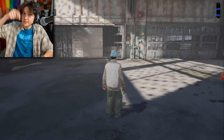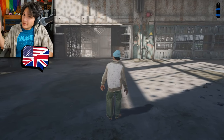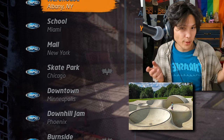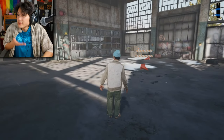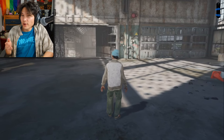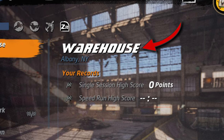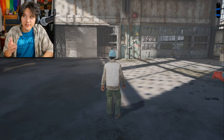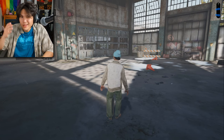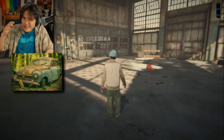Today we're going to learn some English while skating around some of the different parks in Tony Hawk Pro Skater. We're going to start with this skate park. This skate park is called Warehouse.